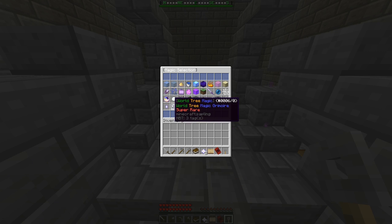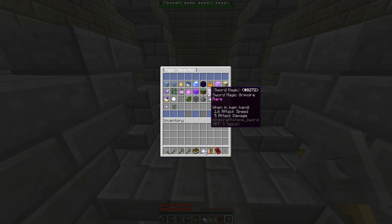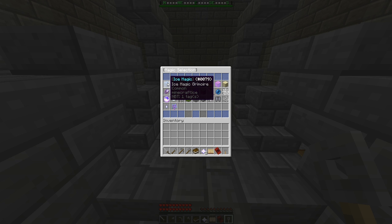I didn't actually look at any of these yesterday when I was on the server — I just clicked. This is what I have right now: oh, it's rare! I didn't even know it's rare — sword magic. That's what I was using; it was really fun to play around with. So we have: ice magic, which is common; lightning magic, which is common; light magic, which is super rare of course; water magic; crystal magic; dark magic, which is a super rare — sweet!